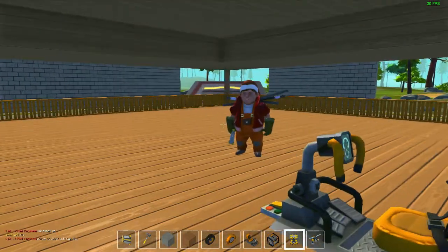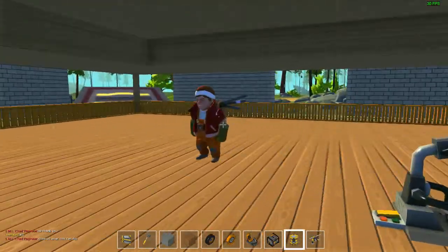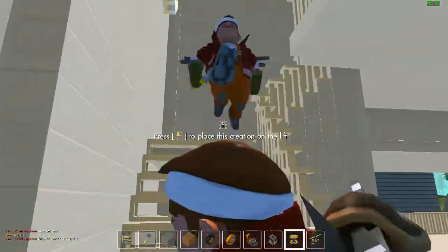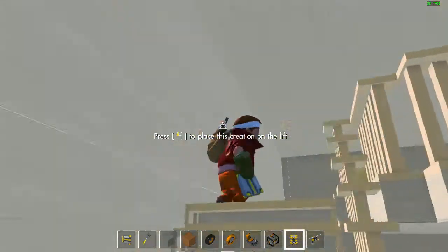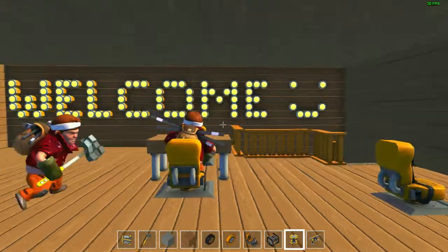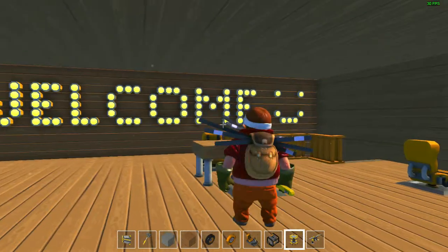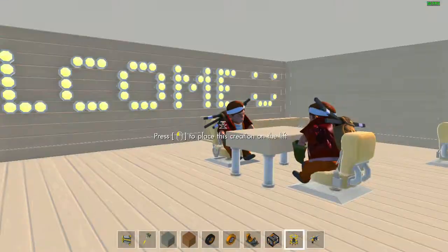He's got his friend here, who we know from another video — that's Unwell. Mr. M8 is the one holding the hammer so we can tell each other apart. He's got a smiley face, and there's a nice welcome sign made out of lights.